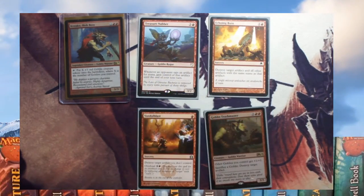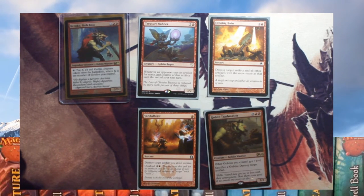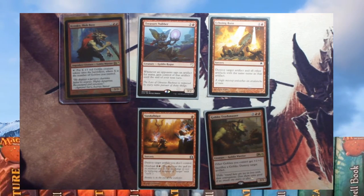For dealing with opponents' artifacts: Echoing Ruin destroys an artifact and all artifacts with the same name. Vandal Blast destroys an artifact, or if you overload it you can destroy all opponents' artifacts. Goblin Trashmaster — sacrifice a goblin to destroy an artifact. And Treasure Nabber — anytime an opponent taps an artifact for mana, you gain control of it until end of turn, which doubles as mana ramp.